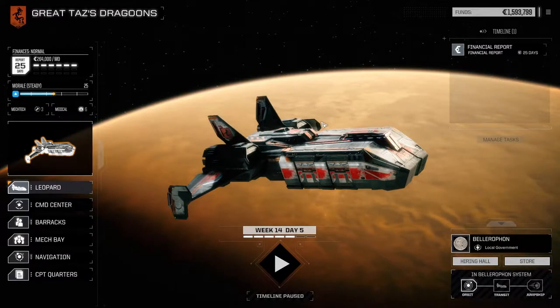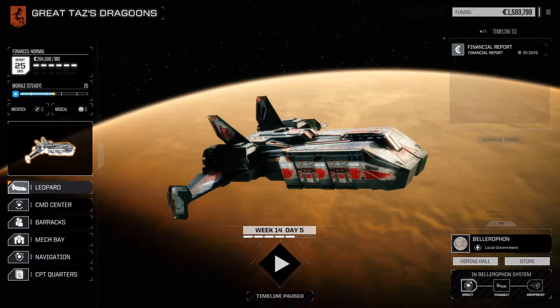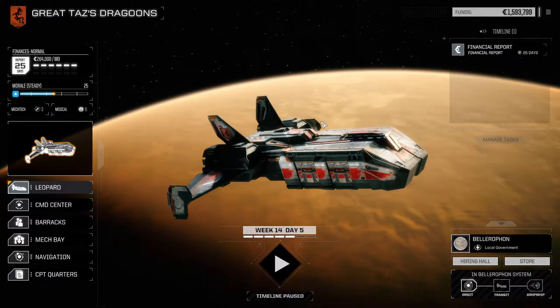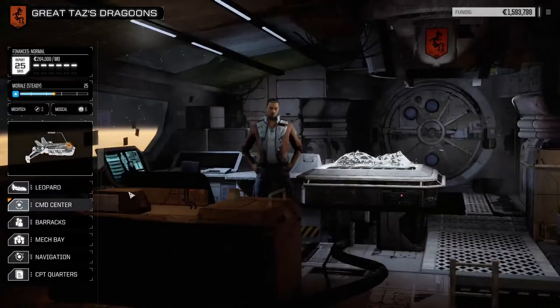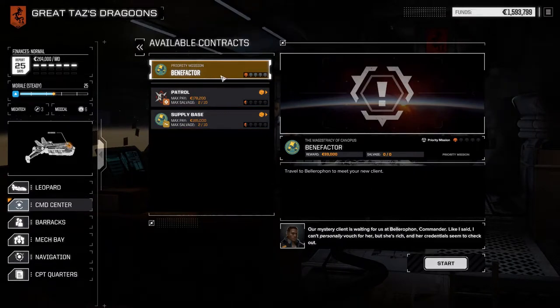Here we are with the Leopard. I even renamed my crew because the last save game I had, I just couldn't pass the stage and I couldn't go back to an earlier save game because it wasn't compatible. That's kind of part of the reason I actually stopped playing the game. So we're going to jump right into the command center, go to our contracts, then go to our primary mission which is our Benefactor. We're already where we need to be because we just did a mission, so let's jump right into the mission.